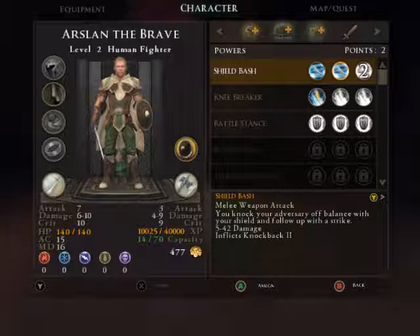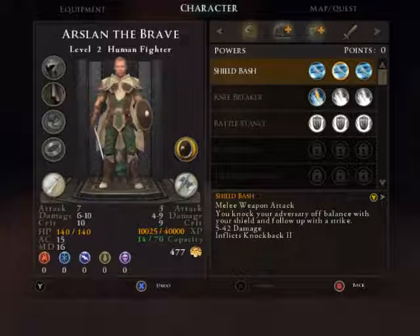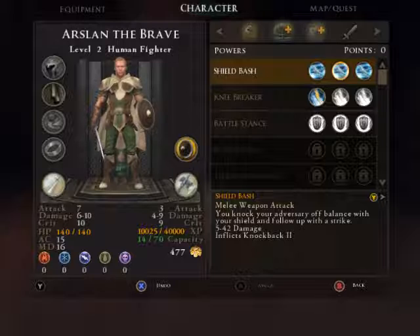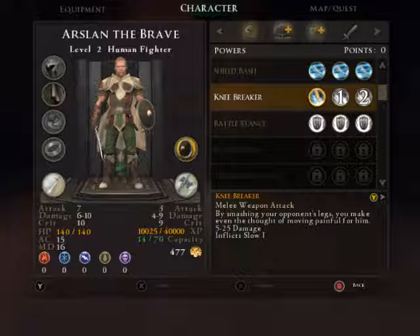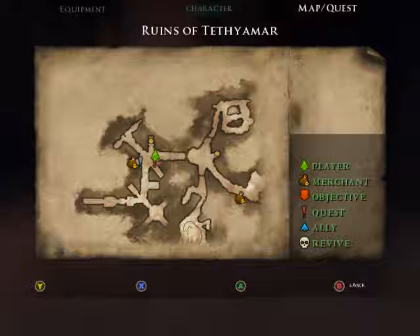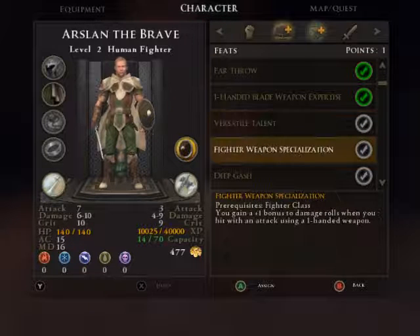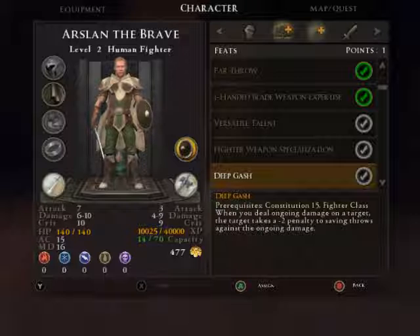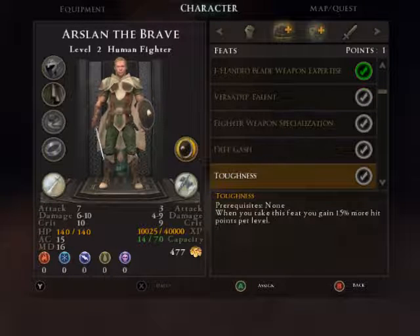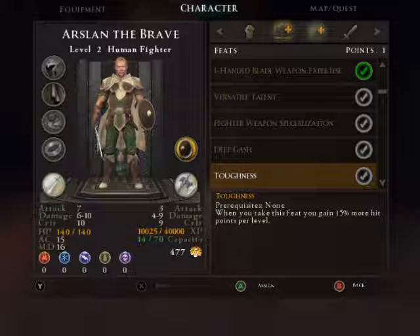Like what I already have is a shield bash — I put two points into that. Shield bash is now maxed out. Next one I'm going to work on is Knee Breaker. Another thing you can do is put a point here — so I'm going to put a point into Toughness. Toughness means when you take this feat, you gain 15% more hit points per level. That's a definite okay.